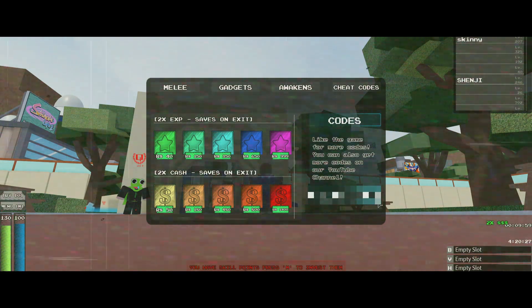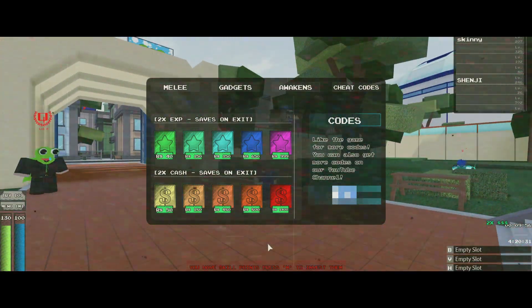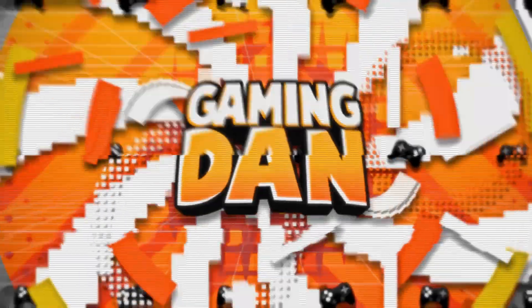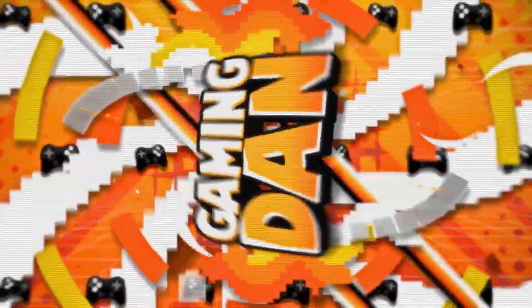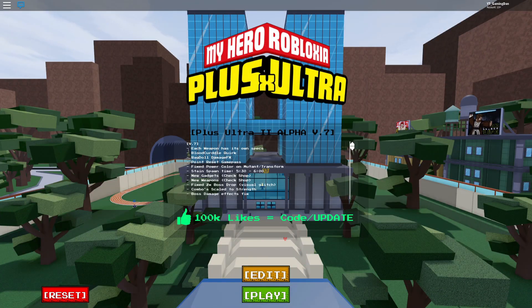Today in Plus Ultra 2 I have a lot of new codes to show you guys. Hello there and welcome back to another video. Today we're on Plus Ultra 2 and I will be showing you all the working codes in the game. I think this is for update 7 — yes, update 7 guys. I have all the working codes for it, so you definitely will not want to miss out on this.